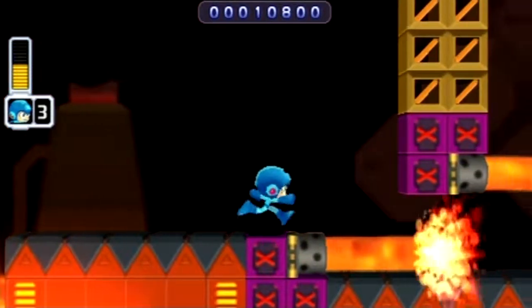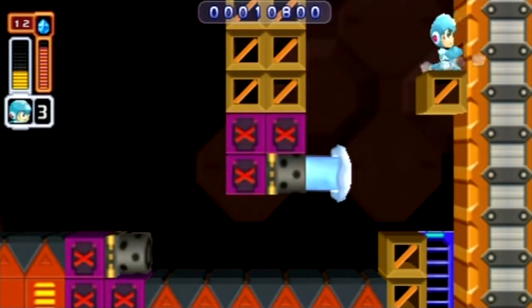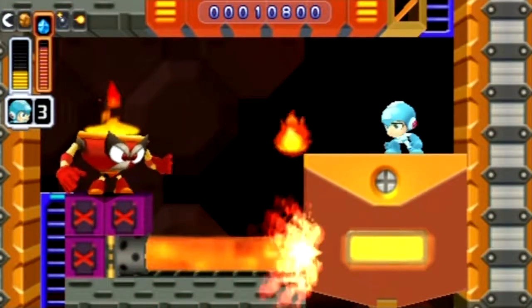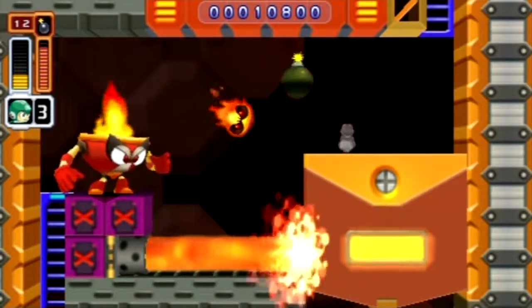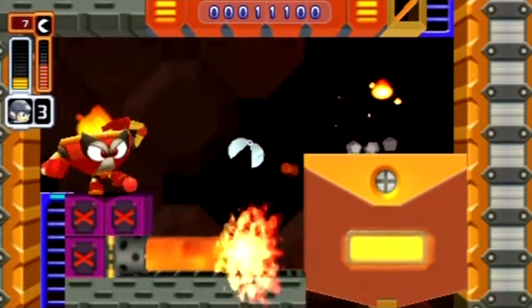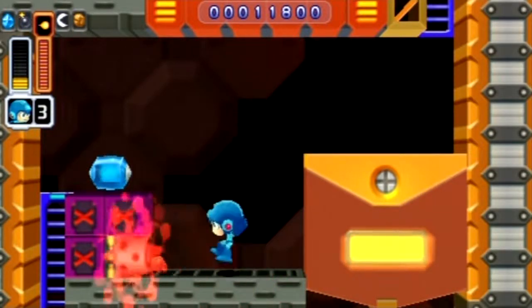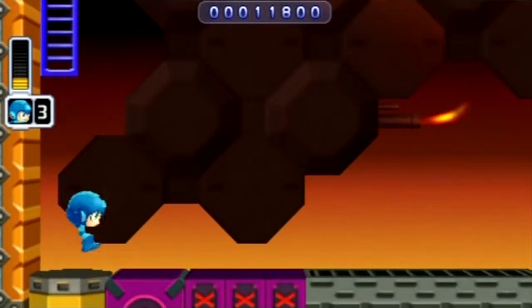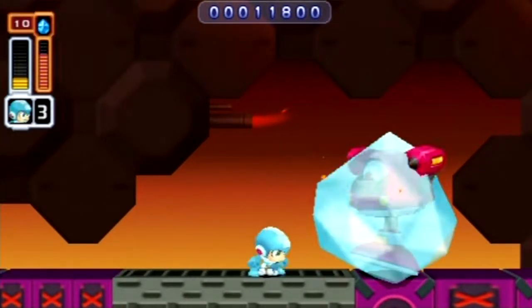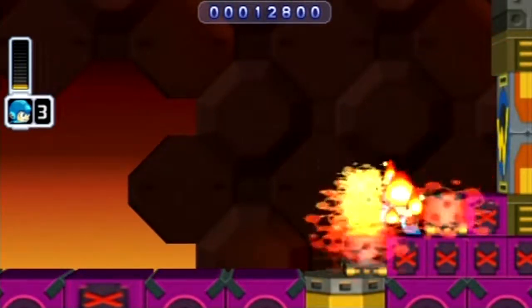In the original game, Mega Man can freeze enemies with the ice slasher but he cannot use them as platforms — only Ice Man can use frozen enemies as platforms. Also, these guys weren't in the original, and they're all over the place in this level. I used to think you couldn't switch weapons and shoot frozen enemies in the original, but turns out you can.